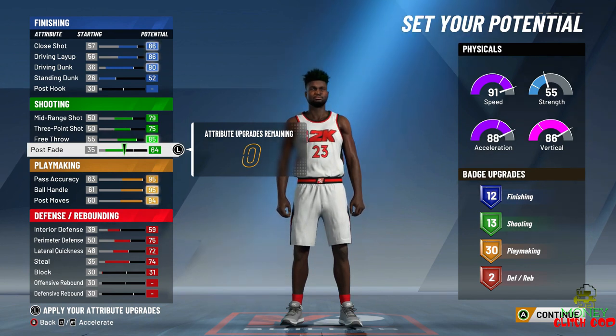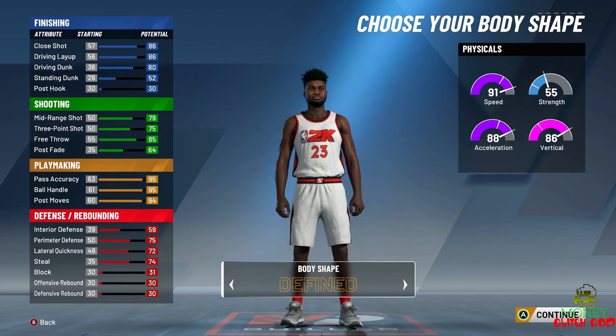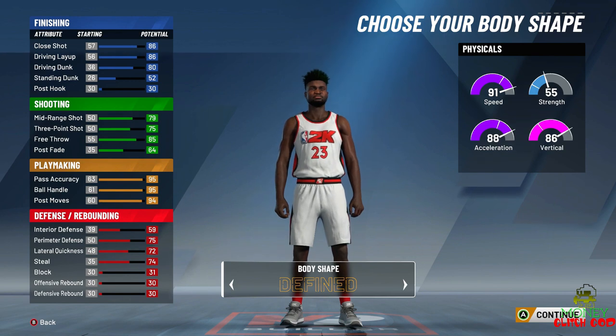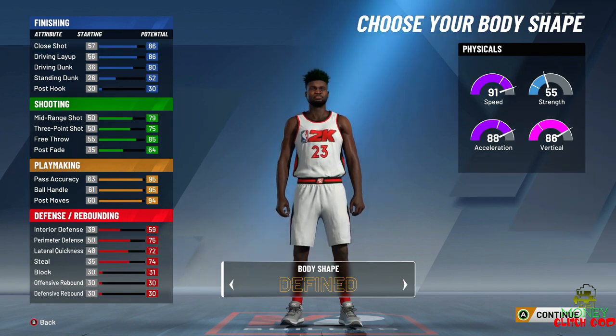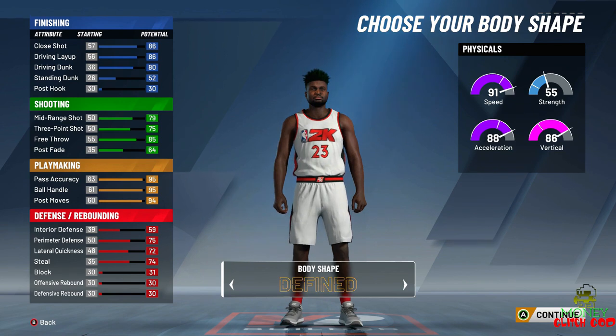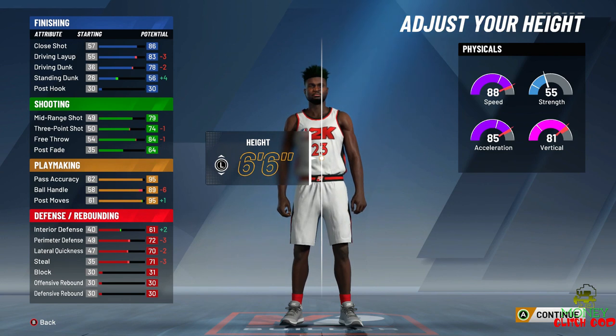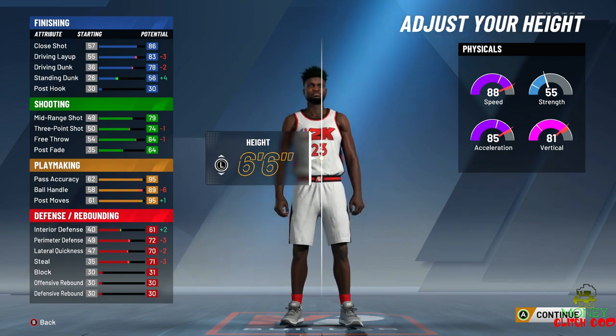Now, Michael Jordan's statistics. Body shape — we're going to go defined. Jordan was 6'6". You can see how that takes away from your statistics right now — it's not the most desirable situation. But that is what Jordan was.